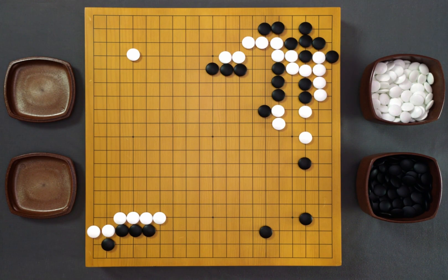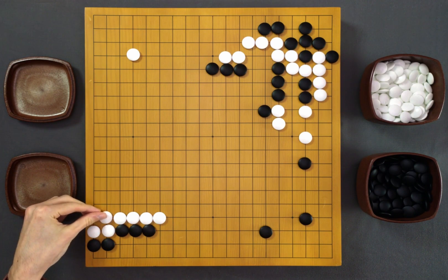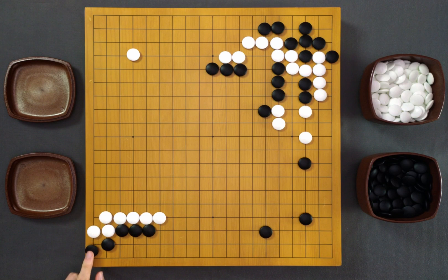What's wrong with it? It protects my territory, protects the first line — why is it bad? It still leaves a weakness. And when black plays here protecting the corner, white is now forced to defend once again. And now black gets this move which protects the corner for free.